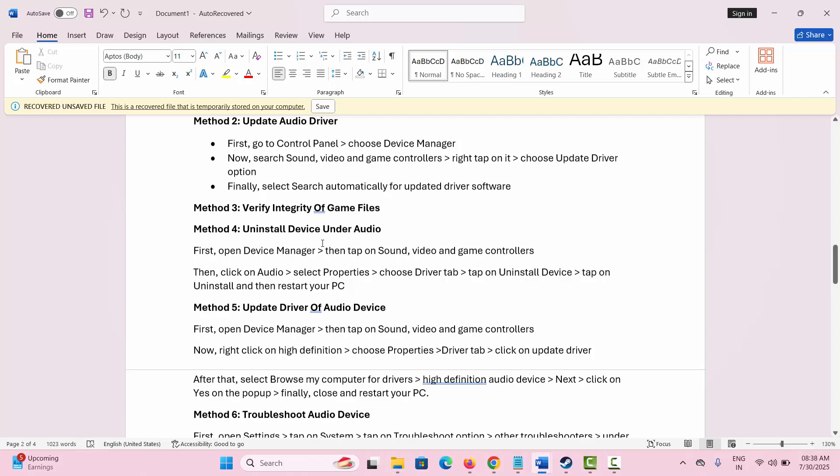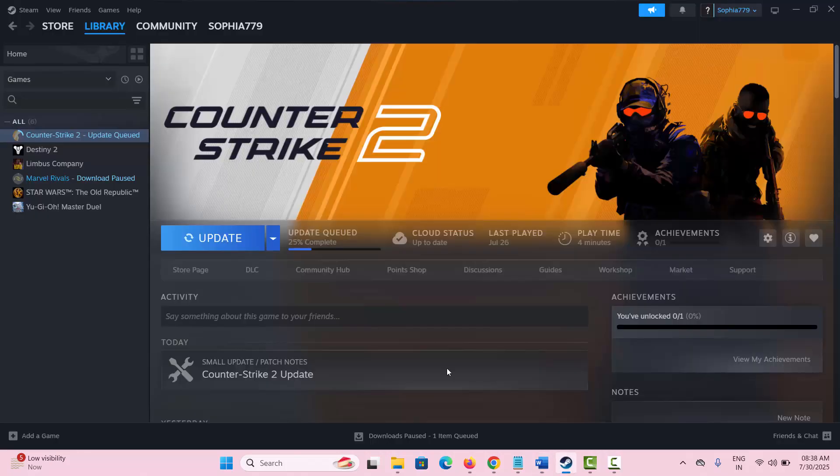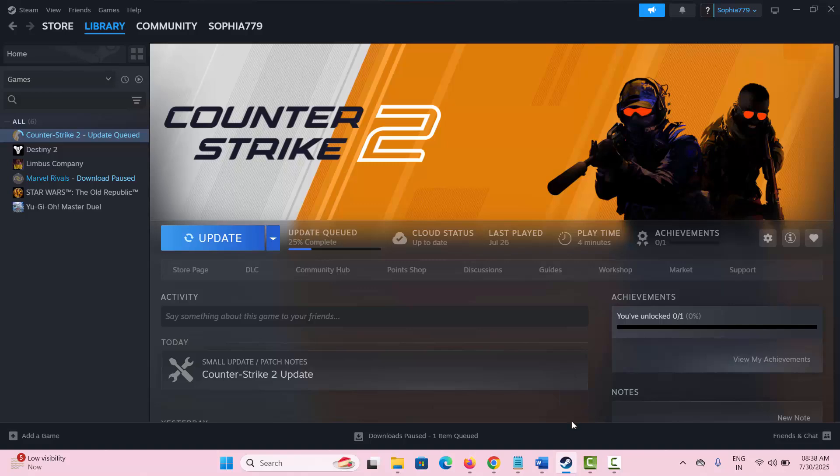The next solution is to verify the integrity of game files. For that, go to Steam under the Library section where your game is installed, select it, right-click on it, click on Properties, then go to Local Files and click on Verify Integrity of Game Files. After verifying, launch the game and check if sound is working or not.